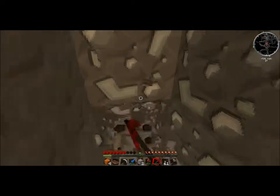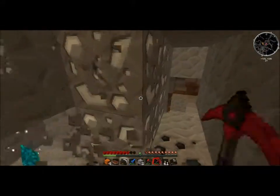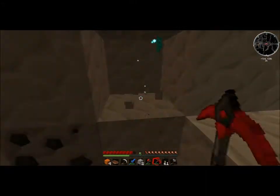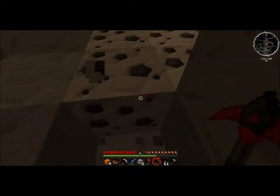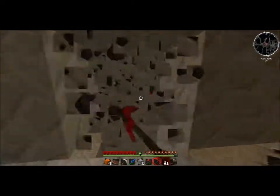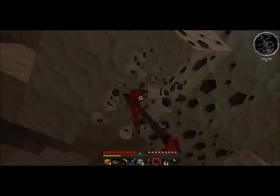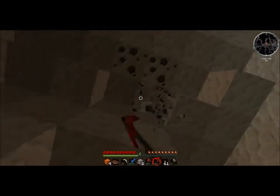Using Industrial Craft ore generation, tin is found on layers 10 to 70 in veins of 1 to 16 blocks. By default it's configured to generate copper ore at levels 35 to 75. We're looking for tin. Tin is 20 to 55. Oh, so I am still at a decent level — well, barely. Go in the middle somewhere so if you vary a little bit you'll be okay. You're grabbing all this coal — we're going to need it.